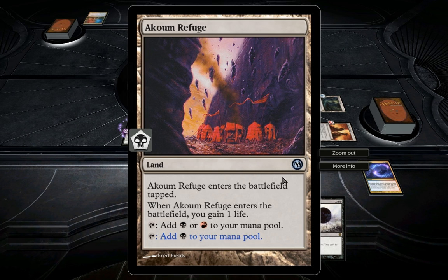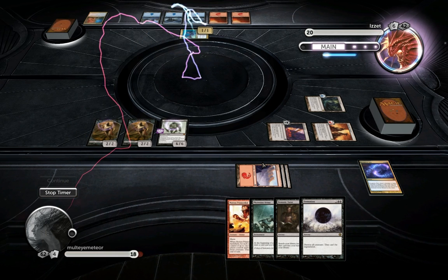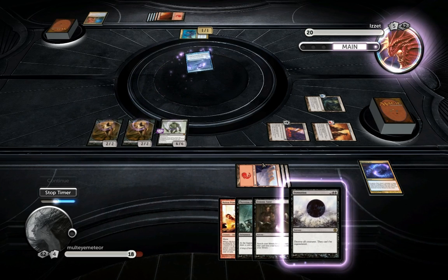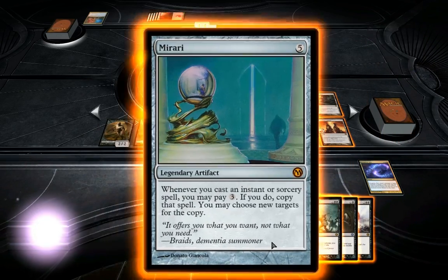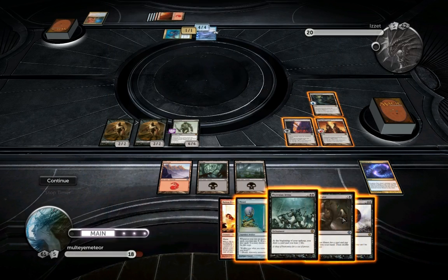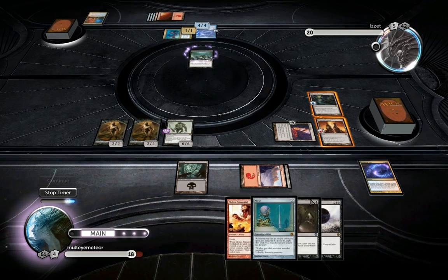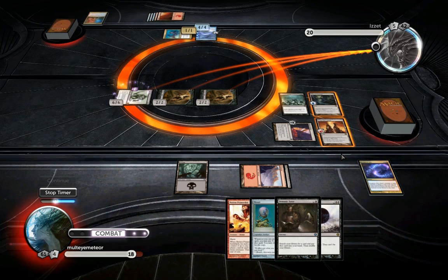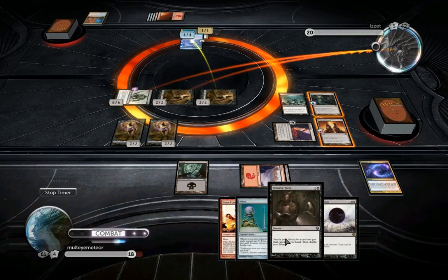Look at this, it works so perfectly well. The fact that you can change them at instant speed means there's not going to be a situation where you have a problem - unless an effect is based on what color a land produces, but you don't have a lot of those effects. I just want this down and then I'm gonna swing in with my friends here. Still have mana for Demonic Tutor - I want to see what the deck has. I don't even know what to go for, I just want to check it out. It's a shame this is not 'target player' - then I could do it twice.